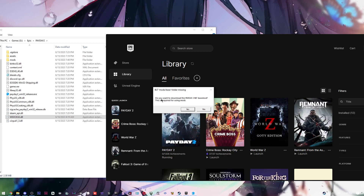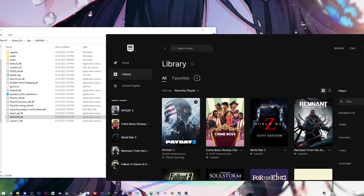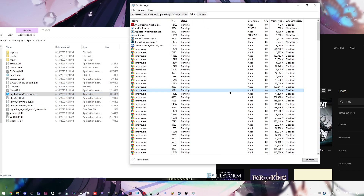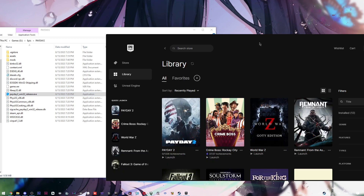You'll see a popup: 'BLT mods base folder is missing, would you like to download?' Click Yes. Once the installation finishes, it will say 'Please restart Payday 2.' The process should end itself. If not, open Task Manager, go to Details, find 'Payday 2 win', and end that process.